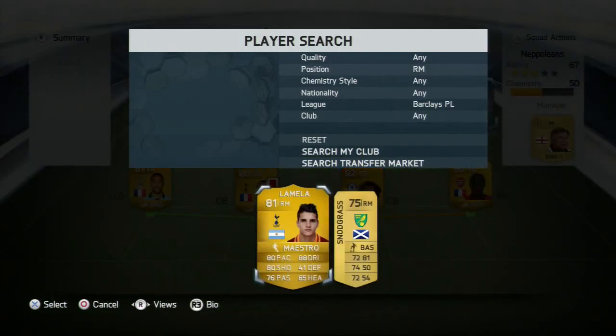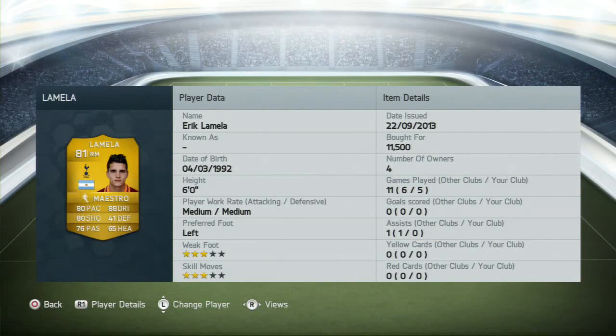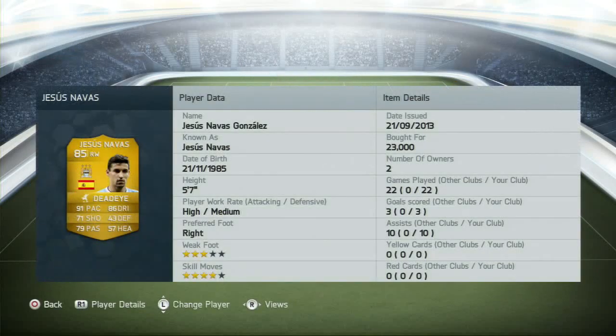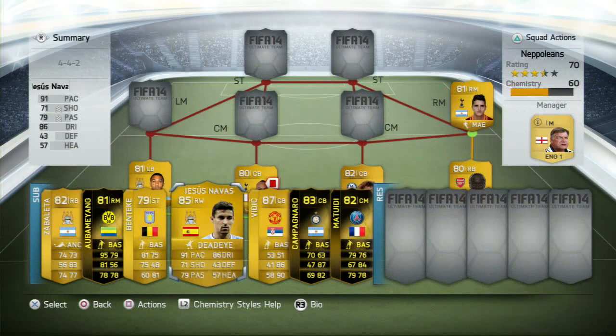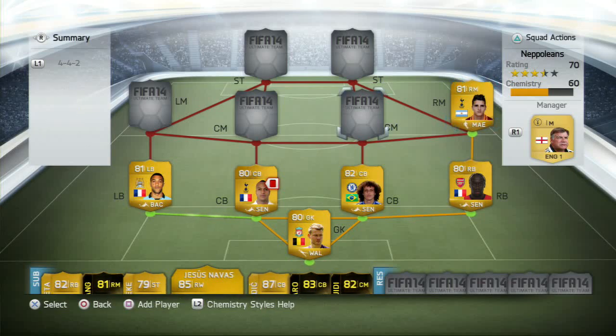The right midfield has been a tricky position for me. I've tried lots of people — I ended up going with Lamella. As you can see on the bench I've got Jesus Navas. I tried Navas, I tried Ben Arfa, I tried Nani, I tried Arnautovic, and I tried Lamella. This is a position I just don't like in this 4-4-2 — the right midfield just doesn't get involved in many games. Lamella there — look at that — five games, no goals, no assists. I've probably played around 30 games with this team as a mix. Navas has 22 games for me, three goals and 10 assists, which is way, way better than Lamella. But Lamella is a good fit there because that position is lost anyway, and Navas is too expensive.